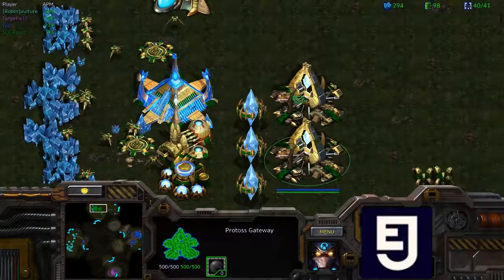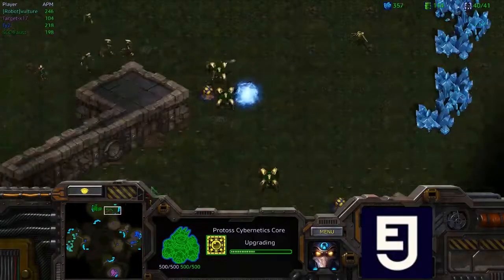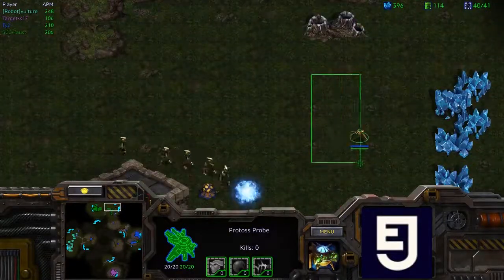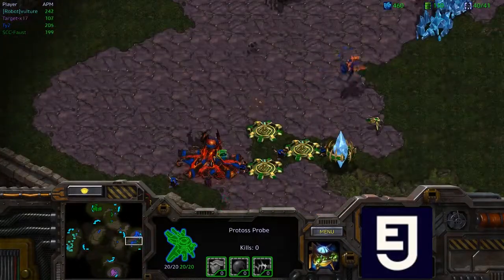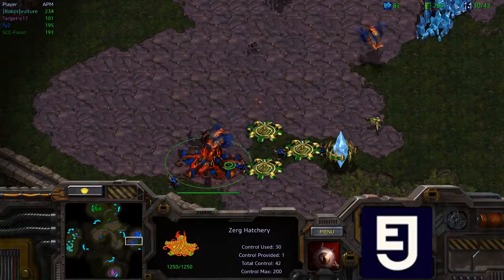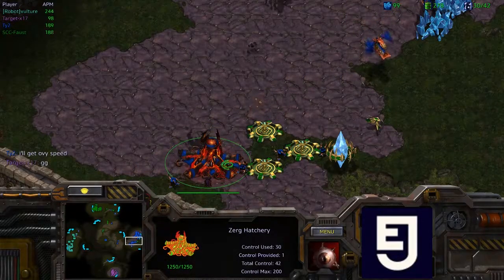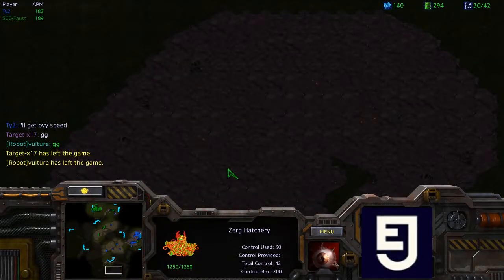Meanwhile, Dragoon Range is coming out from Faust. Looks like Faust is going to be going for a heavy gateway army and going for an expansion at the same time as well. Gateway units are very solid — they do pretty well generally against everything without upgrades. And actually, they're just going to call GG early. There's just too much pressure coming out from SECA. Well played — SECA is going to take the lead 2-1.